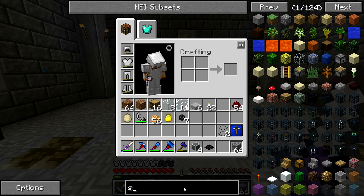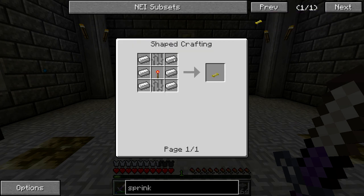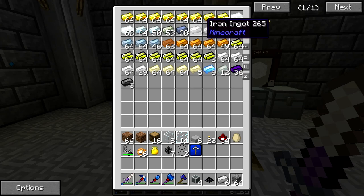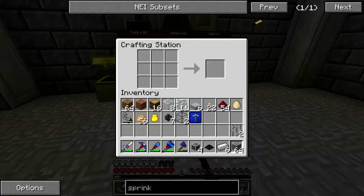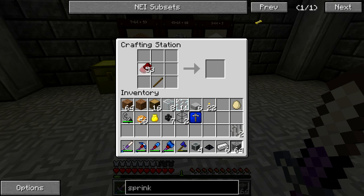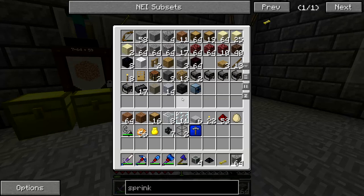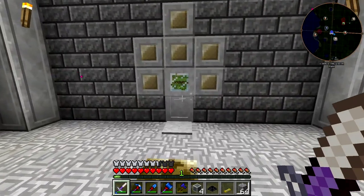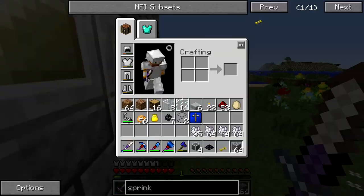I'm also going to use what's called a sprinkler, also from Open Blocks, which is going to require six more iron. I'm really running low on iron — I'm going to need to go caving again between this episode and the next one, but I'll do that off camera. We'll make ourselves a sprinkler. I'm also going to want to get a little bit of bone meal — I put a lot of the bones I have into the SAG mill in order to get some bone meal.